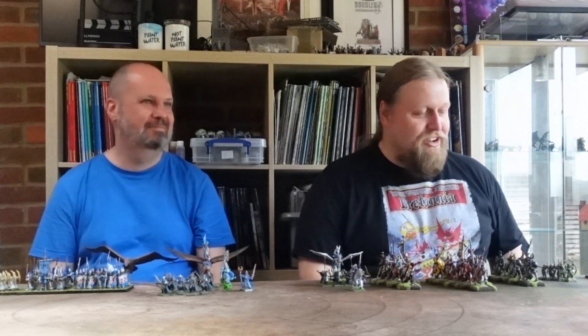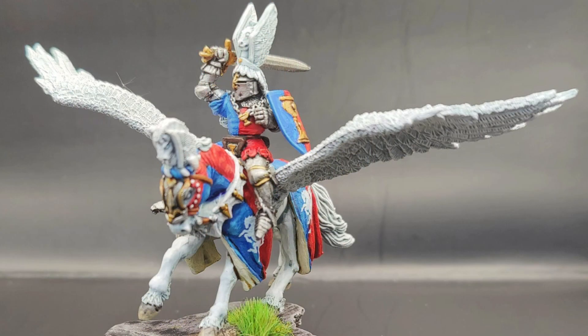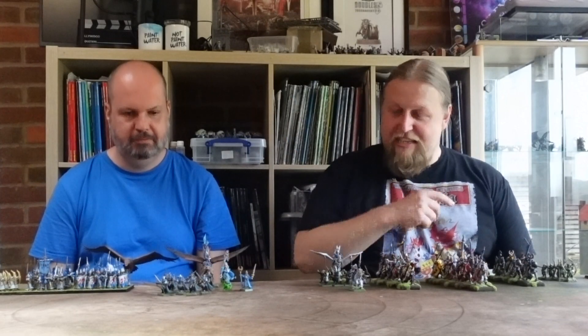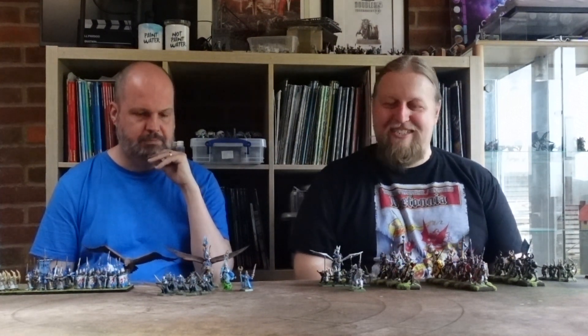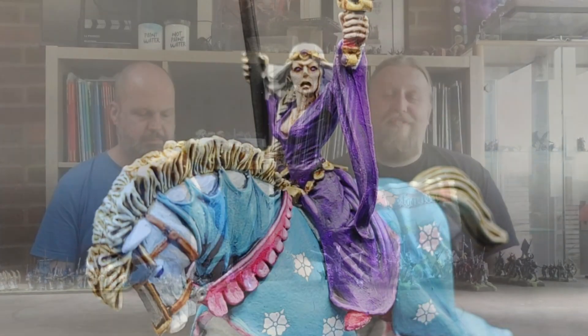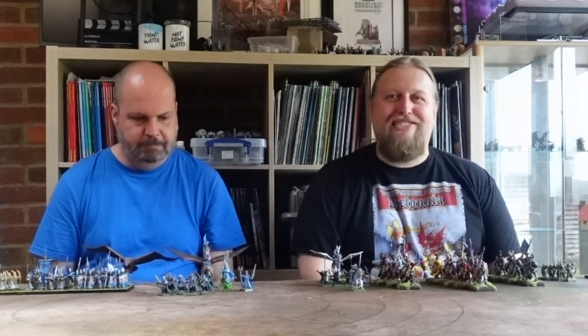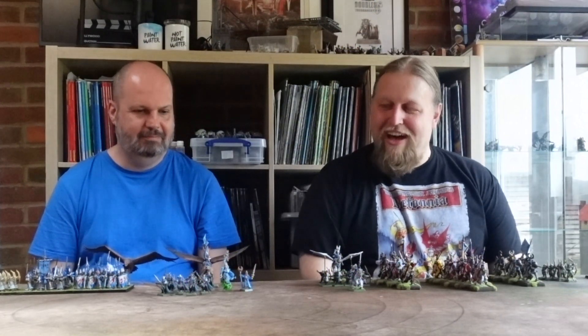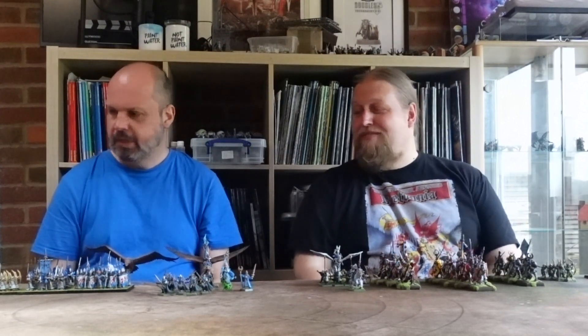The Knights Errant are still here. My Hero on Pegasus now has a magic item — Michael will have to wait to find out what that is. The Squires are hoping to avenge themselves upon the Shadow Warriors after their ignominious defeat during our first game. And my Damsel found a shiny new relic whilst wandering the Badlands, which will hopefully make her even more magically deadly to Michael's High Elves. Mike, why don't you talk us through what's in your High Elves this time round?